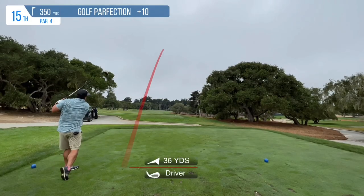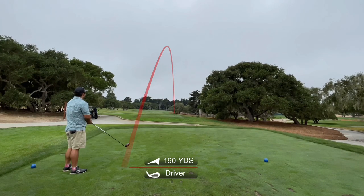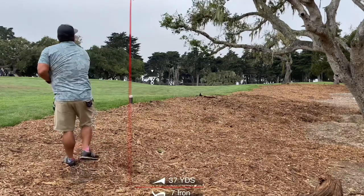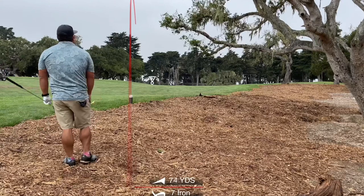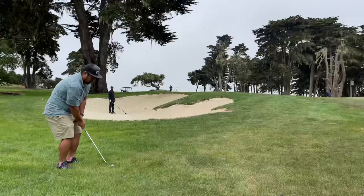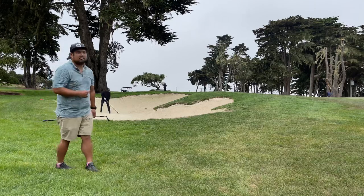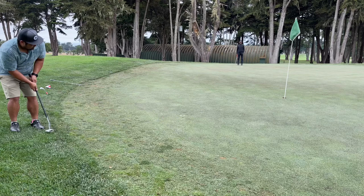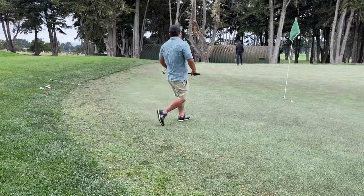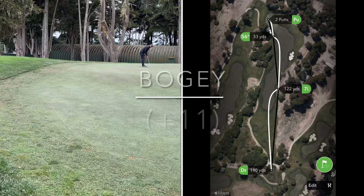Next up, 350-yard par four. Took driver this time. Ended up popping it up to the right, and once again I got a lot of practice hitting out of those wooded areas. Here's my approach into the green — ended up tugging it to the left, so I have a pretty difficult chip to get onto the green. I hit it a little bit firm and I'm not on the green. I admittedly miss-hit this putt and thought it was going to be super short, but it was a quick downhill putt and I ended up in really good position to two-putt and save my bogey.